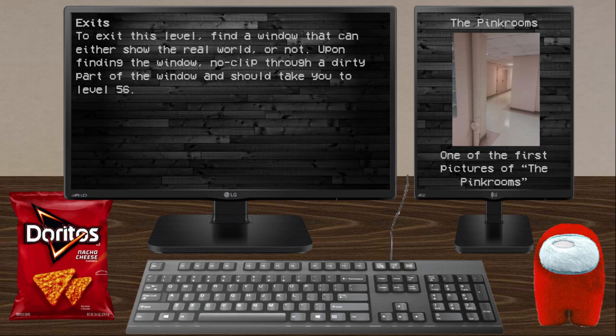Exits: To exit this level, find a window that can either show the real world or not. Upon finding the window, noclip through a dirty part of the window and it should take you to Level 50.